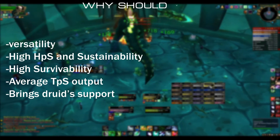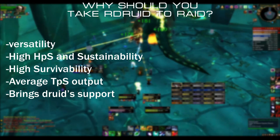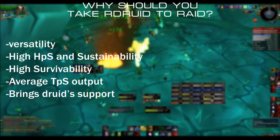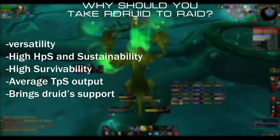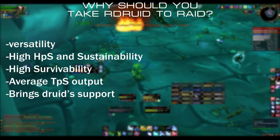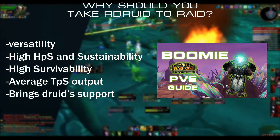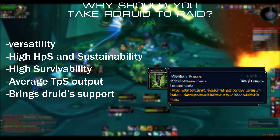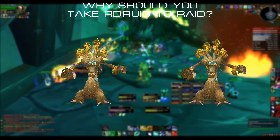Why should Grooth be in your raid? Firstly, because you need the versatility in your healing setup. Resto Druid is a high HPS and sustainable healer spec that can turn things around if things go south during a bad pull. It has higher survivability and average DPS output than other cloth healers in the raid. Above all that, it brings all the goodies that druids can do — Mark of the Wild, Battle Res, Entangling Roots, Cyclone, Abolish Poison, Thorns, Innervate, and so on. One Resto Druid is a must, but two is an awesome party.